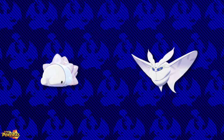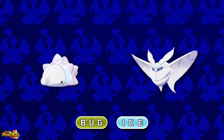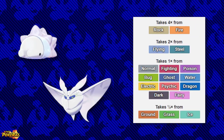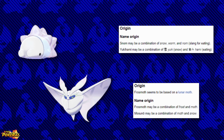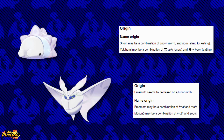We then have the adorable Snom and its beautiful evolution Frostmoth. Both of these Pokémon have the new unique type combination of Ice and Bug. Knowing this, both Pokémon are 4x weak to Rock and Fire, and 2x weak to Flying and Steel types. Snom may be a combination of Snow, Worm, and Nom — which is slang for eating — whilst Frostmoth may be a combination of Frost and Moth.